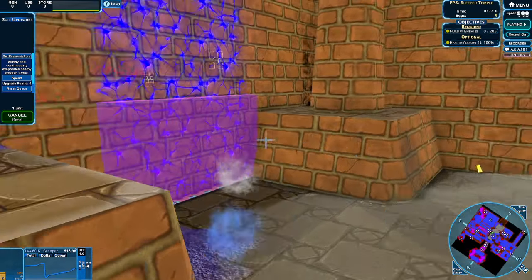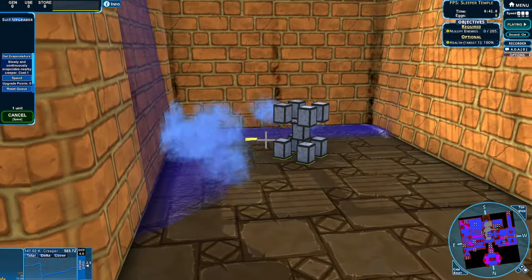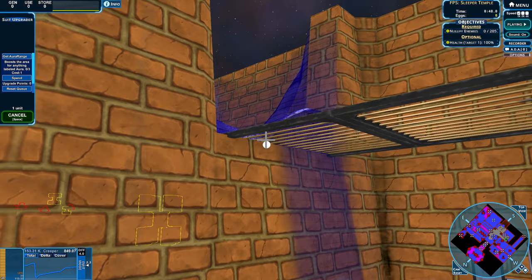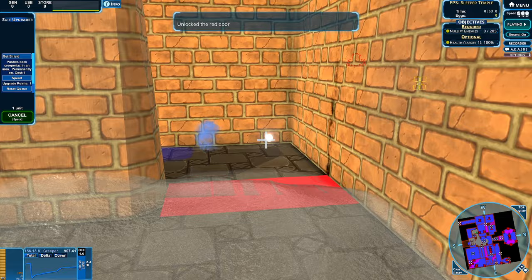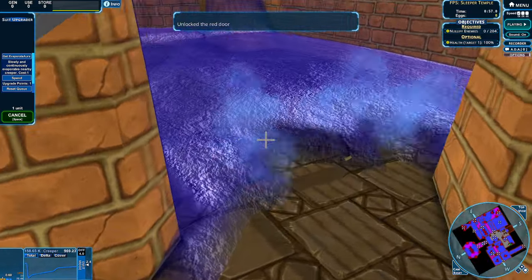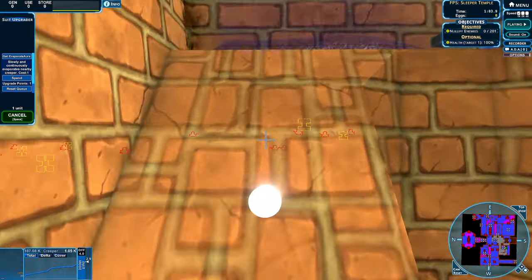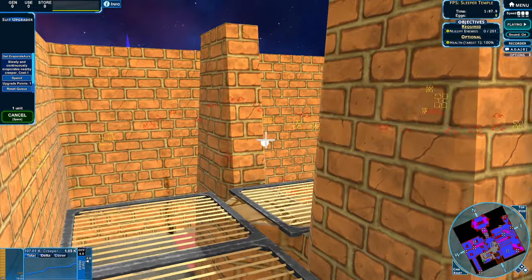We also have our Autospray on — this is the way. First path achieved. Already getting this — I'm assuming this will be the red door. There's no red dot under it though, so maybe... there's creep we can shoot! Get out of here, creep! We unlocked the red door. Huzzah! That was the entire goal. And honestly, having this Autosniper is ridiculous — it really changes everything we are doing because it sort of handles all the little bits and bobs for us very, very well.